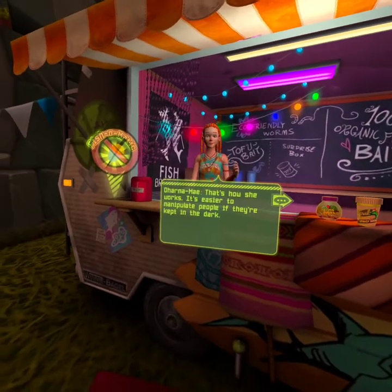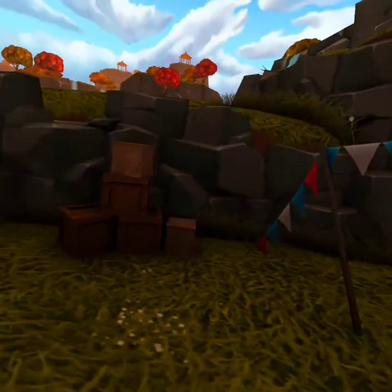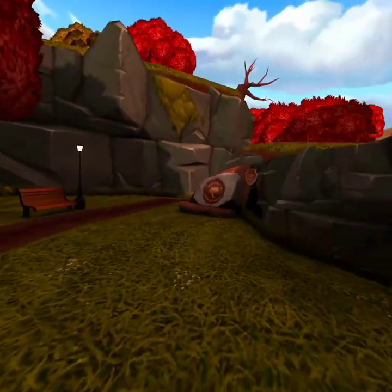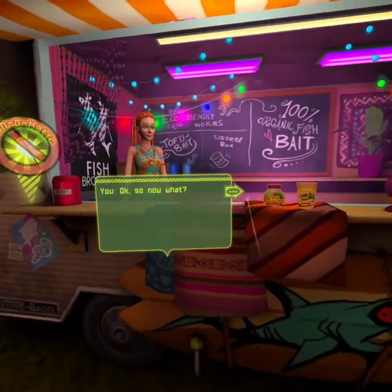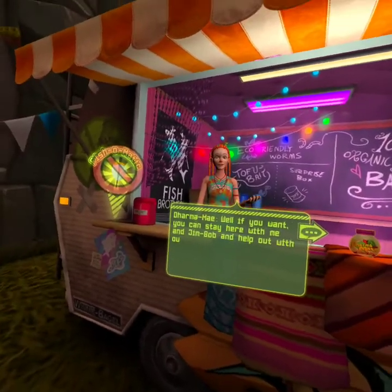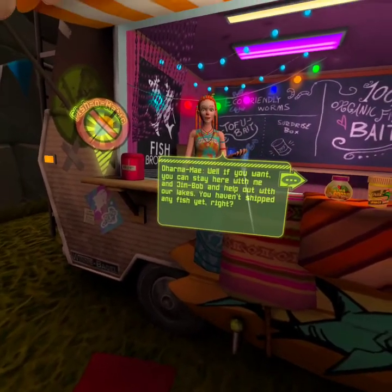That's how she works — it's easier to manipulate people if they're kept in the dark. Yes, that's true. Okay, so now what? Well, if you want, you can stay here with me and Jim Bob and help out with our lakes. Sure. You haven't chipped any fish yet, right?